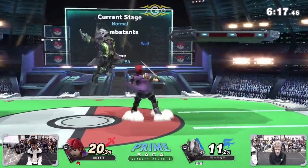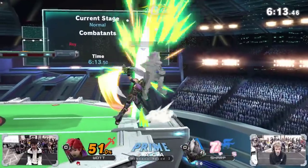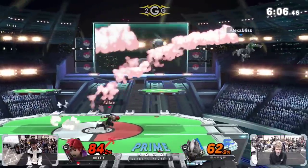And you know what else Wolf has? He's got Snake up tilt, and we saw Sharp abuse that just sitting on the platform, safely pressuring. The move is so big, and it kills. It's a very, very strong move.